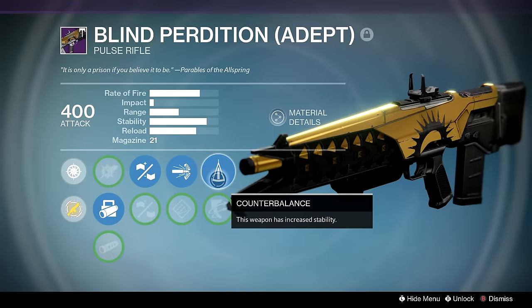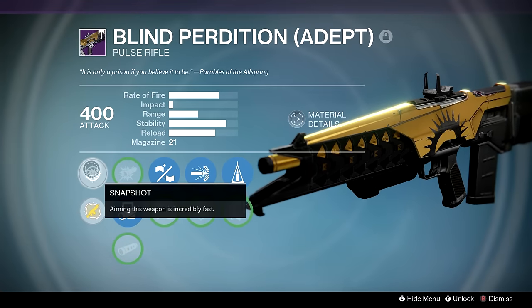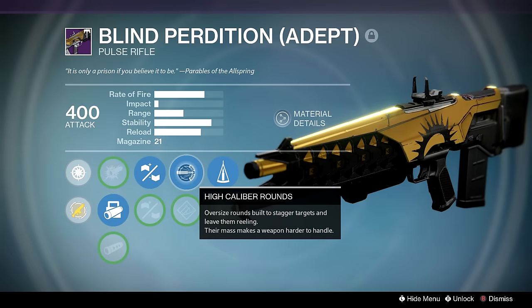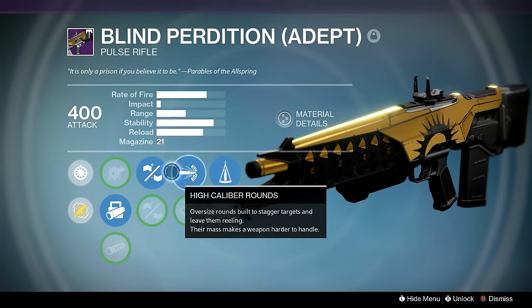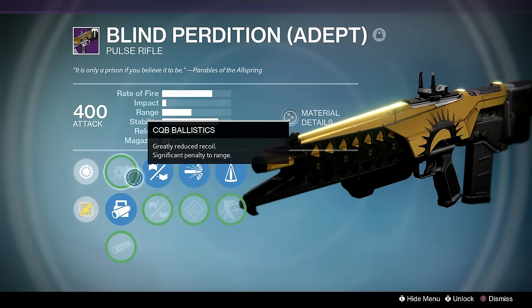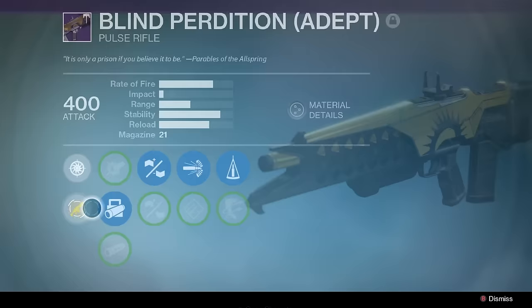Blind Perdition — definitely get the adept version. Snapshot plus High Cal kind of cancels out the handling negative, then Counterbalance or Outlaw if you're doing PvE, plus Small Bore or Hand Laid Stock with ballistics on a pulse rifle. This is probably top ten weapons in the game, I kid you not.